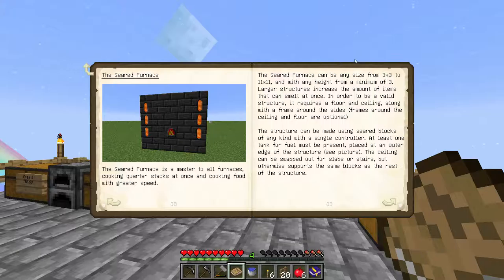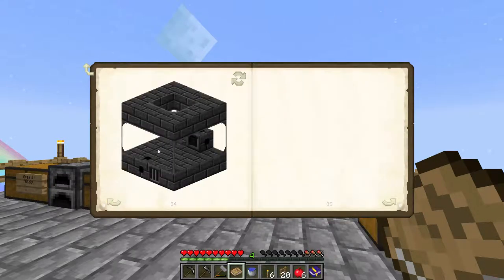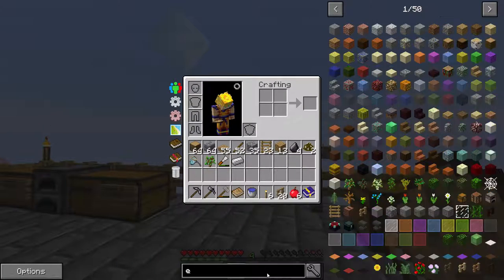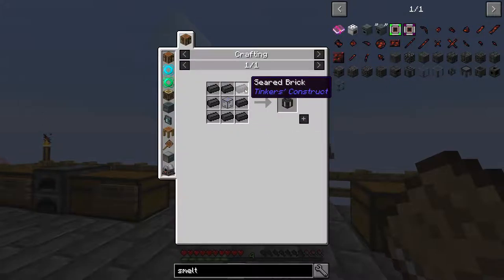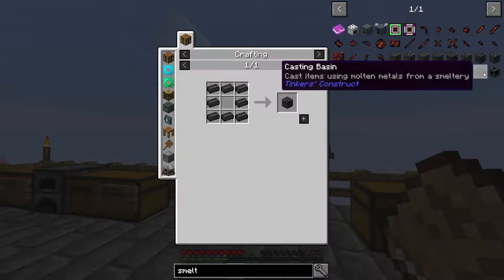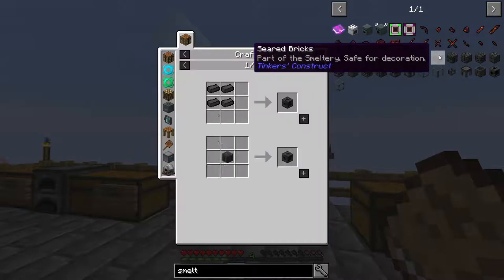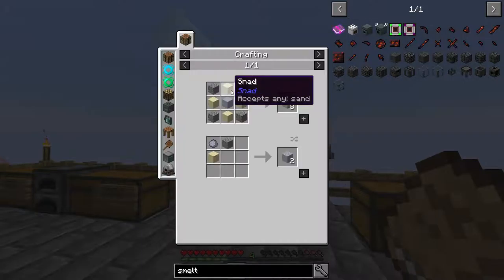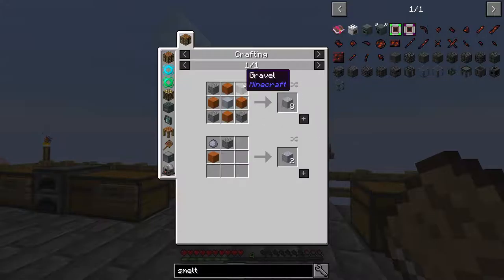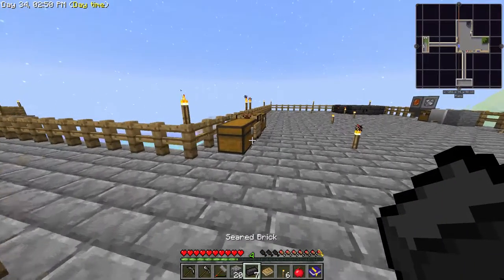I will make Tinker stuff. Where's my book? I'll just double check what you need to make the smeltery. You need a tank, glass, seared bricks, a controller — which is just seared bricks — and a drain of seared bricks. We make seared bricks with grout. You make grout with clay, sand, and gravel. I'll make a bunch of these and smelt them back.